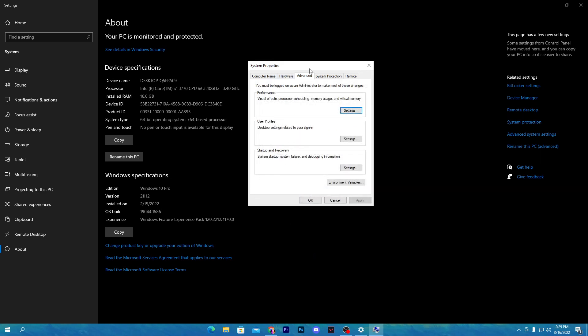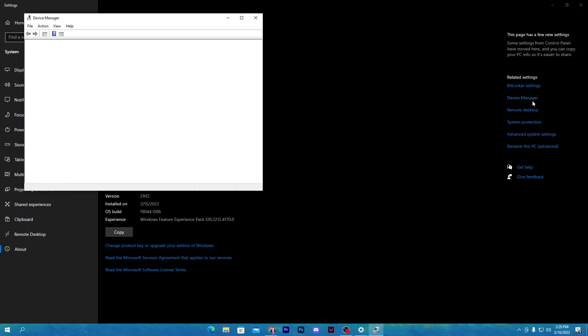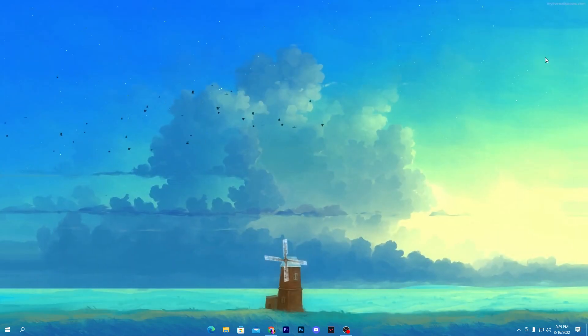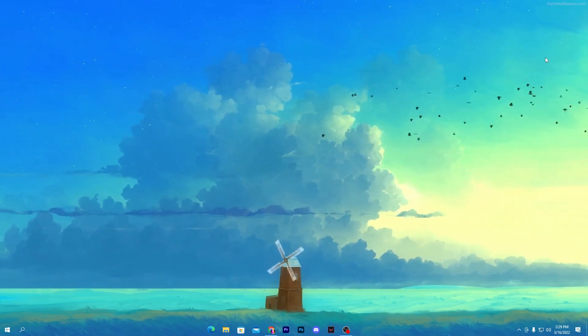Close the System window, then open Device Manager. Scroll down to 'System Devices', find the 'High Precision Event Timer', and right-click to disable it. This will increase CPU performance and reduce high CPU usage — for example, if you are experiencing CPU bottlenecking. I've already disabled this on my system. Once all these settings are done, restart your PC and you're good to go for the new Fortnite Chapter 3 Season 2.